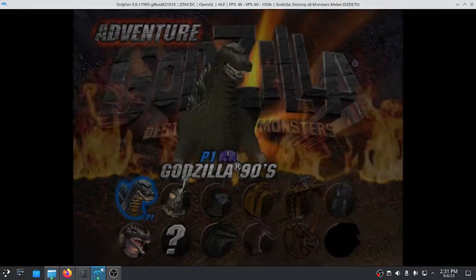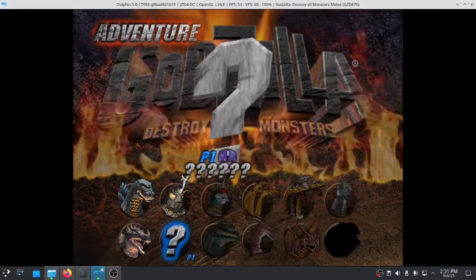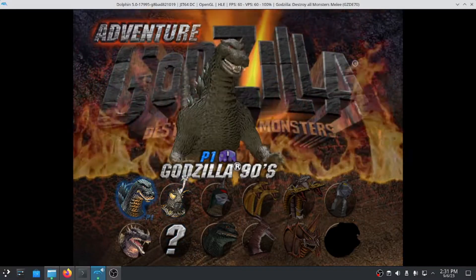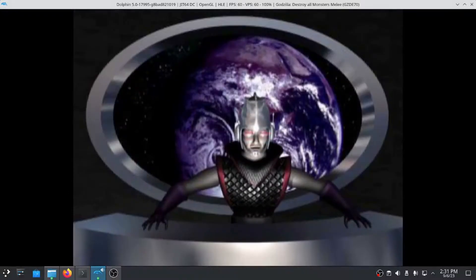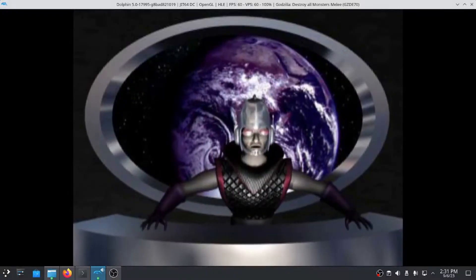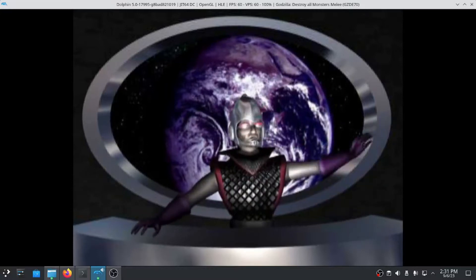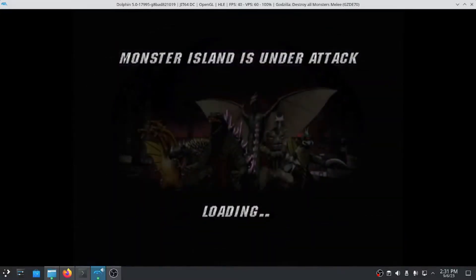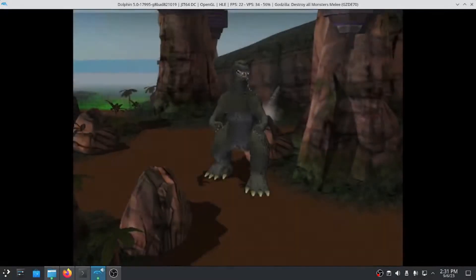The strictly multiplayer modes do require an extra controller plugged in to be accessed. However, in modes that require four people, the AI just takes over, so you can play with two people. Adventure mode is the campaign, and you may notice there are only three monsters to choose from initially. Out of the box, you need to beat the campaign at least once for your third friend to join, and to unlock all monsters in the roster, you need to beat the game with every other monster.